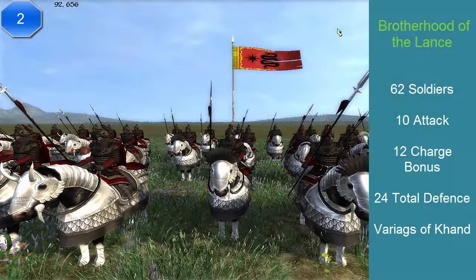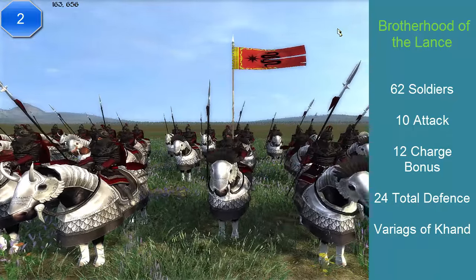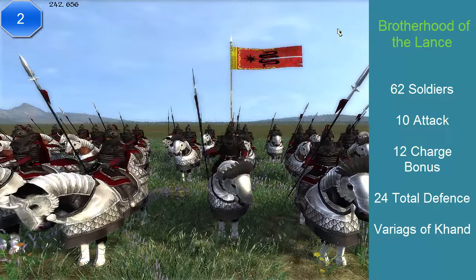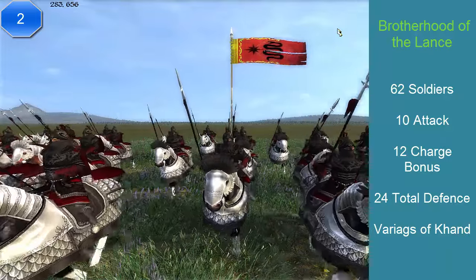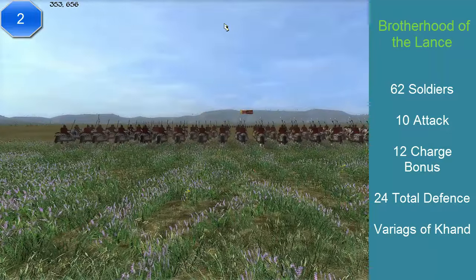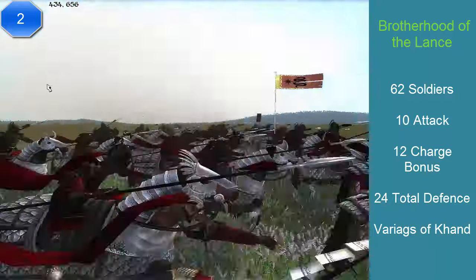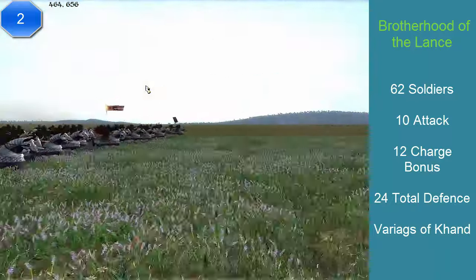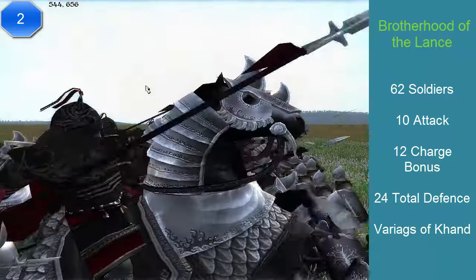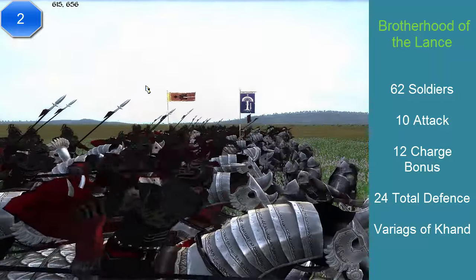At number 2, we have the Brotherhood of the Lands. This unit comes from the lands of Kand, and there are 62 soldiers. It has an attack of 10, a charge of 12, and a total defense of 24, with a cost of 1,400 florins. Its abilities are: skilled against mounts, good in deserts — obvious since they're from Kand — they frighten nearby infantry, have a powerful charge, and excellent stamina. They have very good morale, though it's not locked. They do not have a secondary weapon — their only weapon is the spear at 10 attack. So this is a strike cavalry unit unless fighting other cavalry, which makes it prolonged.